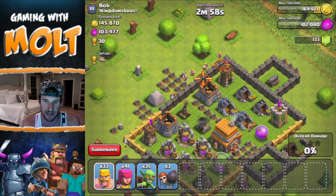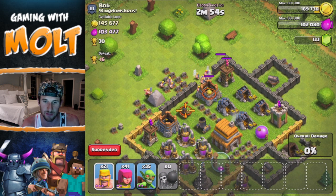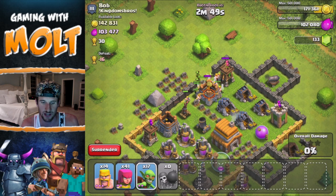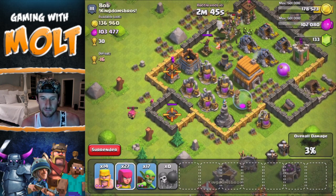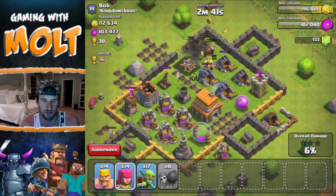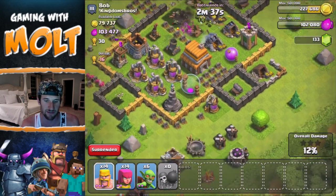We are going to try and get into this wall right here. Let's see if we can get our wall breakers in there. Yep, there we go. And then let's spread out our barbarians as a distraction for the mortar, and then let's try and get some of our goblins inside of there. We're gonna take out this cannon and this archer tower over here because they are going to be doing work. And then let's see if we can get our goblins inside of there as well.